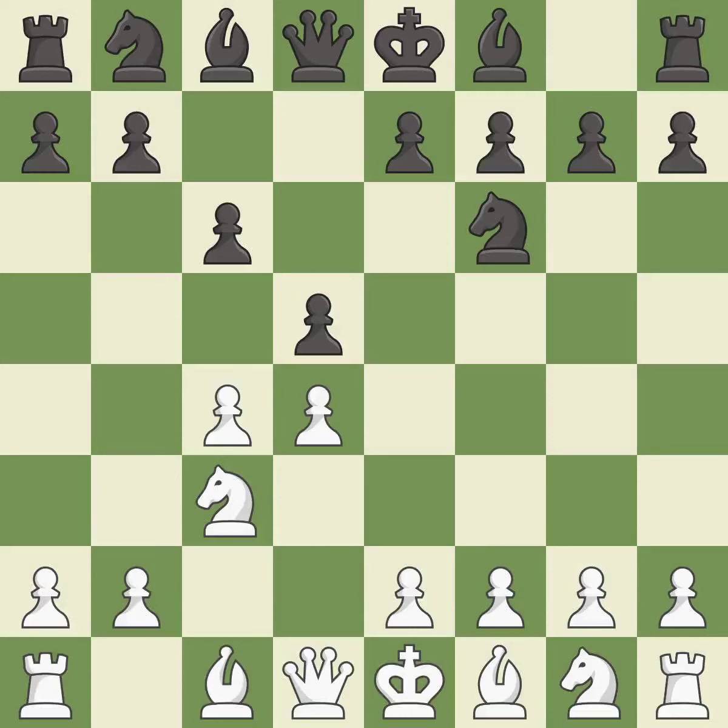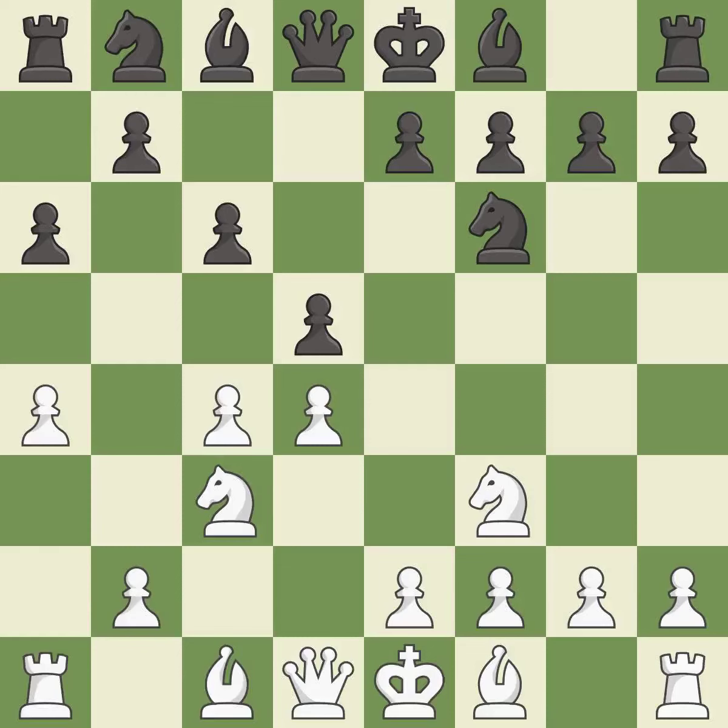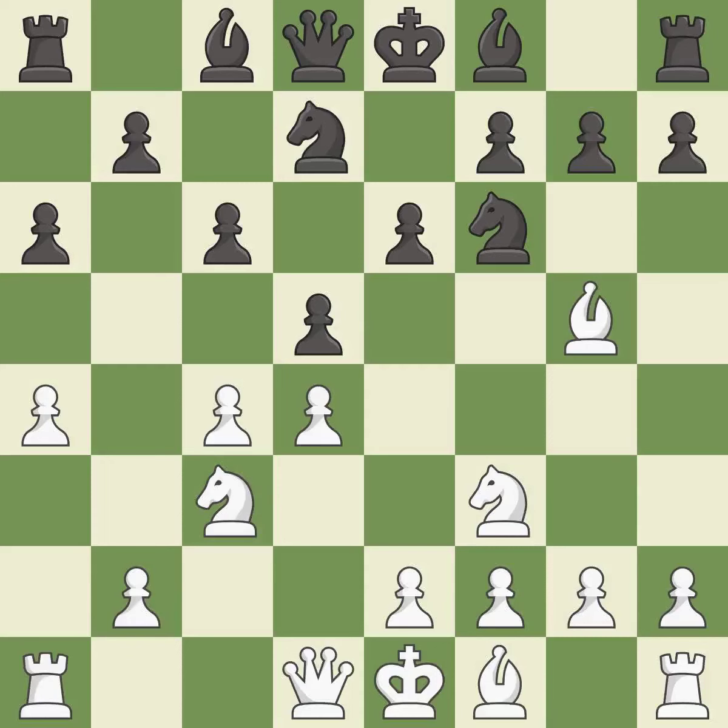This activates a knight by developing it off of its starting square, getting it into the action. a6 is a popular move that keeps white guessing where the light-squared bishop will develop or if black will play e6. a4 takes space on the queen's side and stops the b5 pawn push for black. e6 supports the d5 pawn and allows the dark-squared bishop to develop. Bg5 develops the bishop and pins the knight on f6.